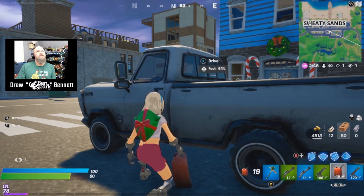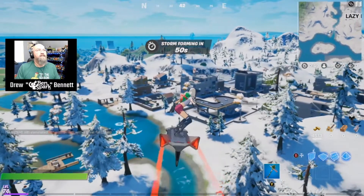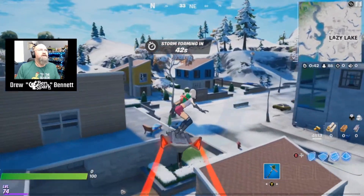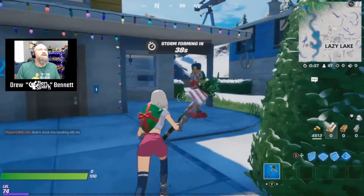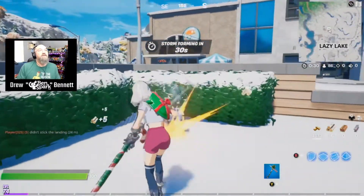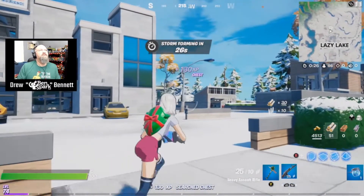Two more locations — there's more than that, but we'll see if we find at least two more. Another location for Nutcrackers is over at Lazy Lake. Somebody else is dropping in there, but hopefully not over to where the Nutcracker is, because the Nutcracker is right over here in front of this house — the houses that have two that connect each other underneath. So there is one there.